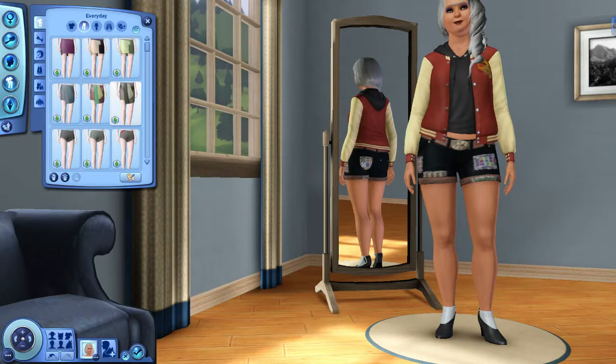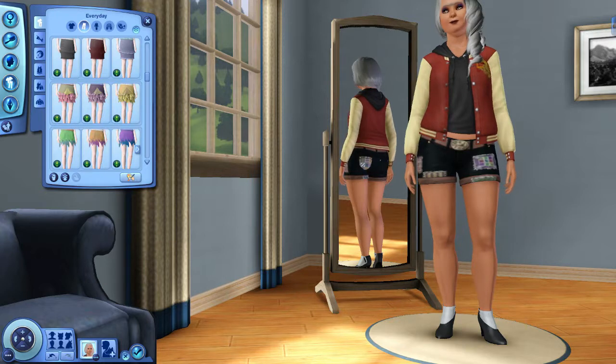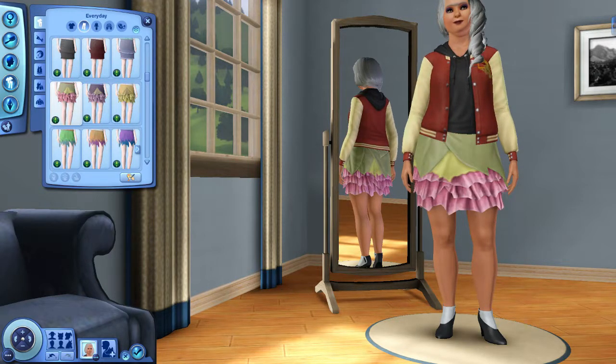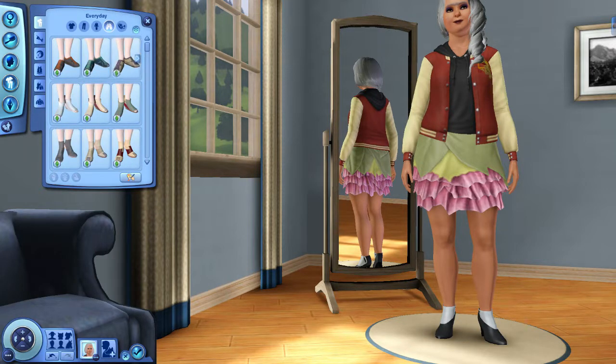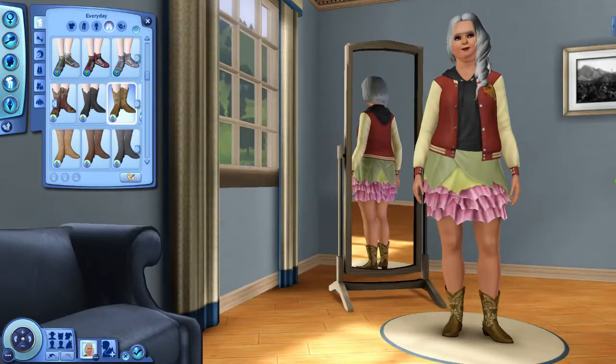Now we should be able to click something faster, so I'm going to close my eyes. She got a fairy skirt — nice! Very nice. Now let's close our eyes for the shoes and see what we get. She got some cowboy boots! I'm not going to bother with accessories since it takes so long.